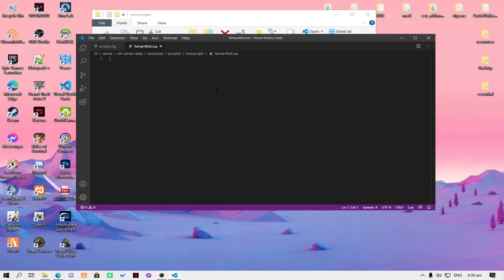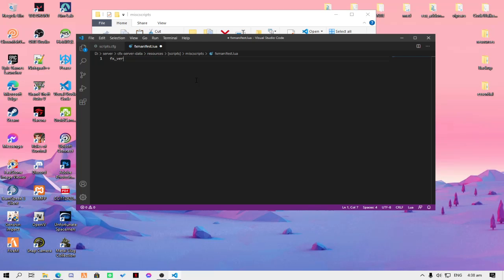The miscripts folder will be counted as a resource. For the fx_version, if you don't know how to make this, we'll put the template down in the description below. Just copy it and paste it.